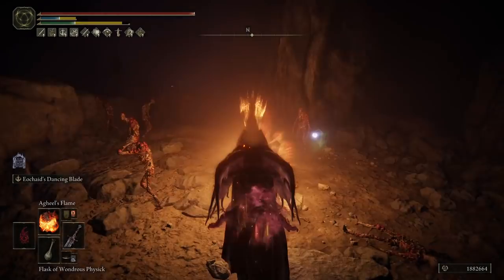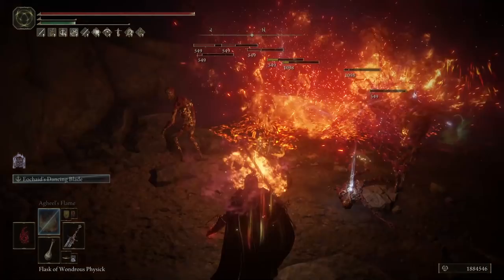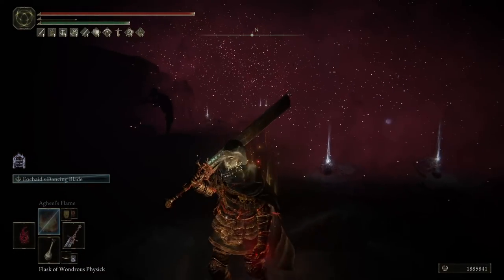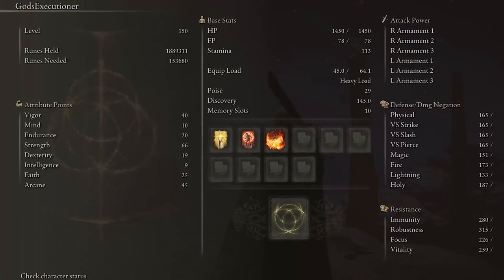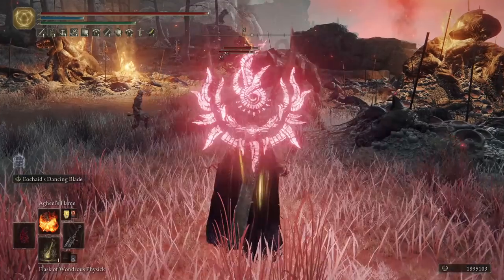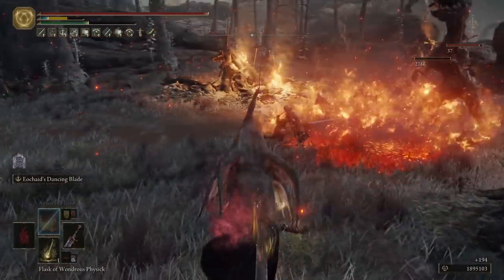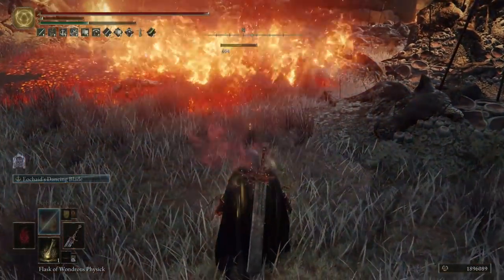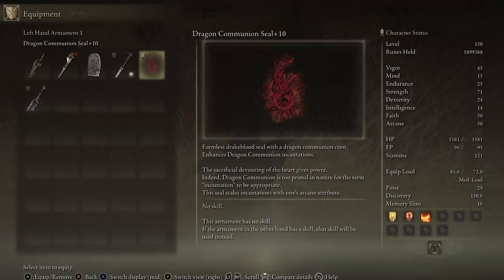This weapon is not really your best friend when it comes to AoE damage, and for that I have a couple of recommendations for you. Since we already have some points invested in Faith and Arcane, you can use any of the Dragon Communion Incantations. I personally enjoy the Fire Breath variants because we are already using Flame Grant Me Strength, but any of them will do. Don't forget to use the Dragon Communion Seal to cast them.